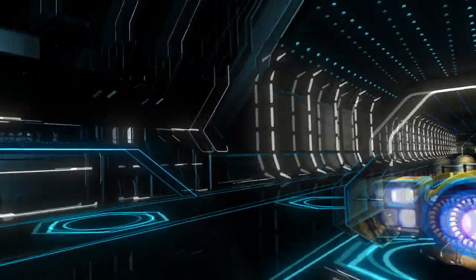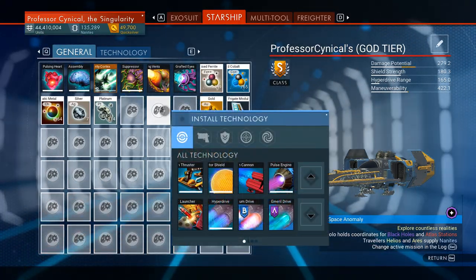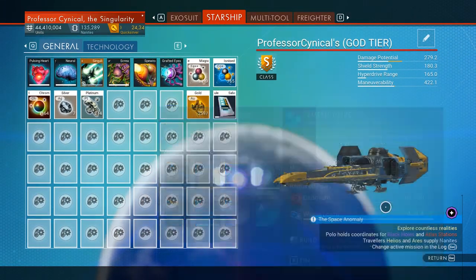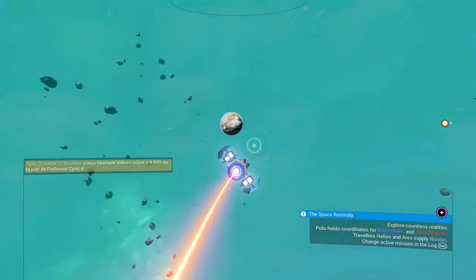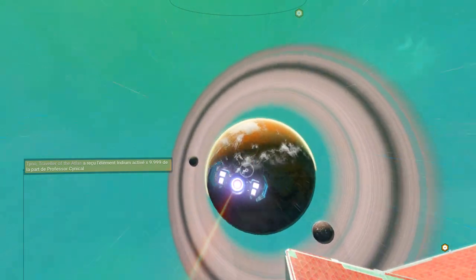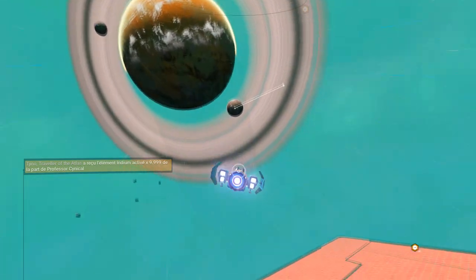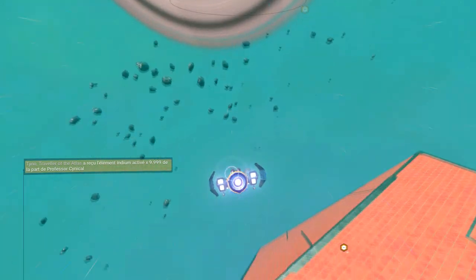We've blown up some ships but we get to keep all the items, and we also get our Corvex rating back because those were Corvex ships we were attacking. We get all those ratings back, so we don't actually lose any allegiance with them. We don't lose any favor with the Corvex, or whichever faction it is you're attacking.